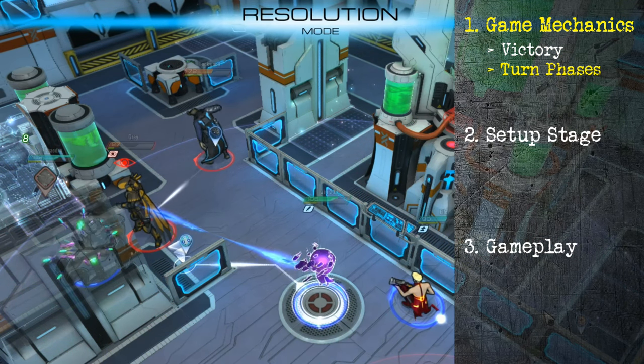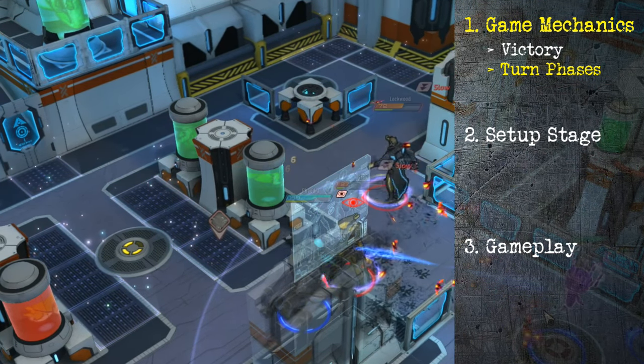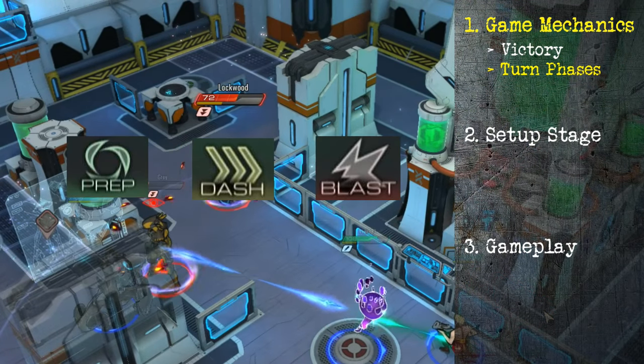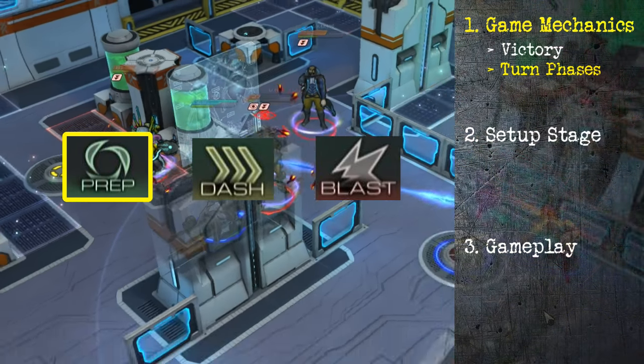The game is broken up into turns. As I said, it's a simultaneous turn-based game. You have your prep phase, your dash phase, and your blast phase in that order. A prep ability — which is usually healing, buffing, or debuffing — will go off before all other actions.